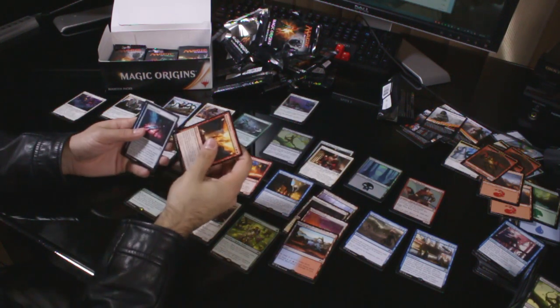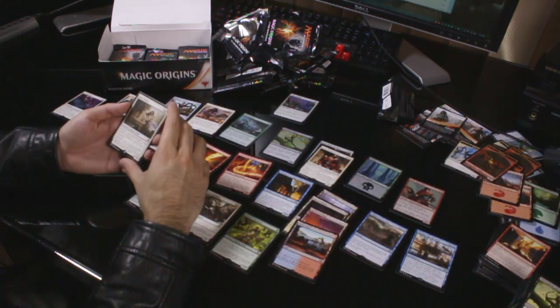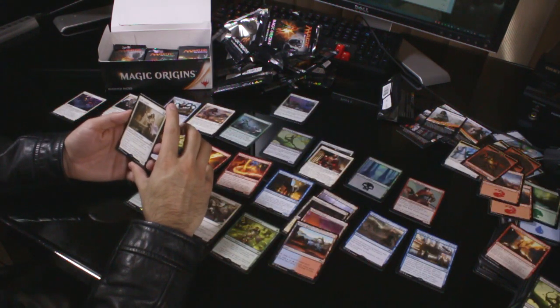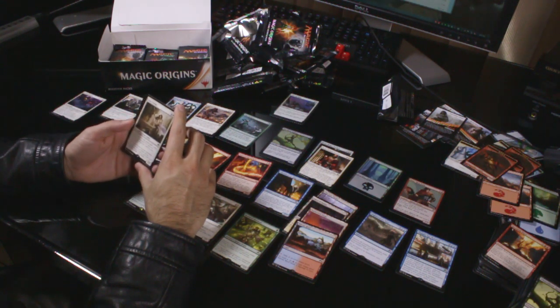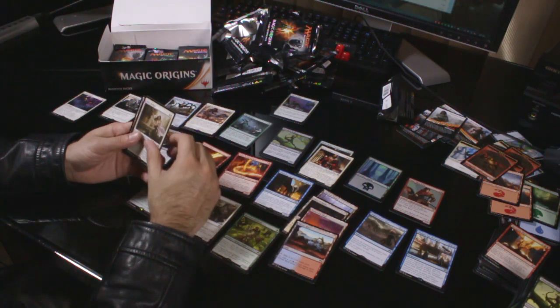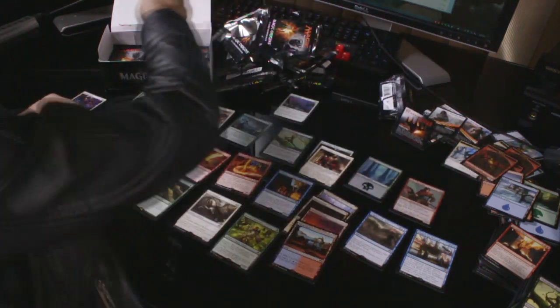Uncommons: Ravaging Blaze, Throwing Knife, Anchor to the Aether. Rare: Relic Seeker — one colourless, one white for 2/2, Renown 1. When Relic Seeker becomes renowned, you may search your library for an equipment card, reveal it, put it into your hand, then shuffle your library. Fun times. Island, piece of crap.